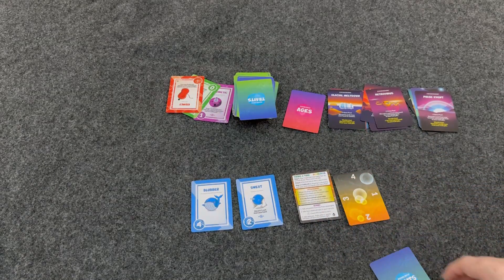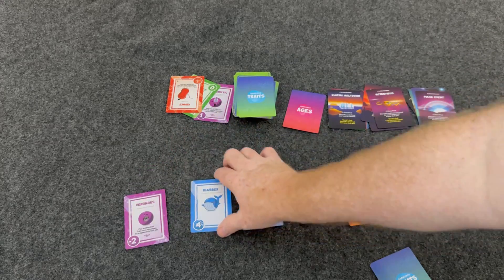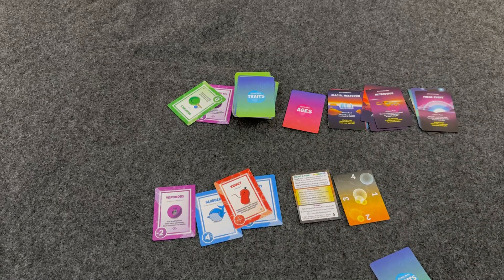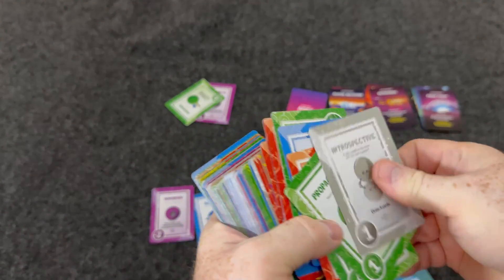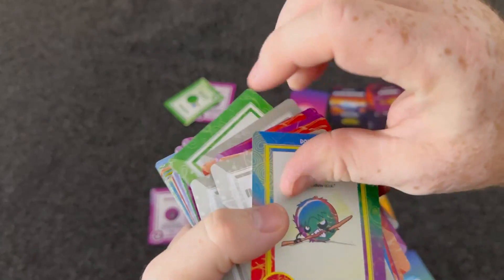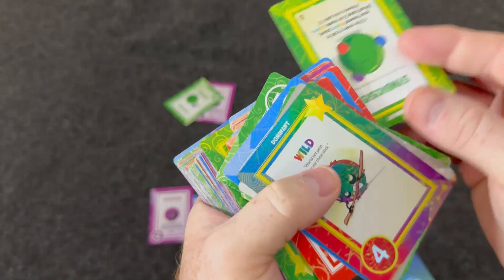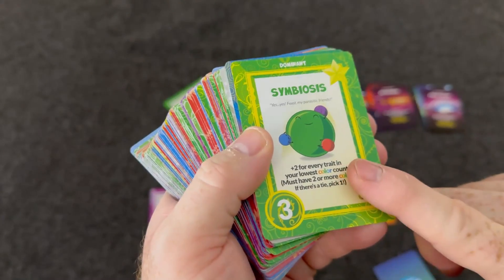For scoring, you'll probably want to grab a pen and paper. You tally up your points — straight up positive or negative points, plus variable points based on criteria on the cards. One thing to mention is dominant traits, which have a star in the corner. You can have up to two dominant traits. Dominant traits are really cool because no one can ever get rid of them — they're there for the whole game. One might be straight up four points; others have abilities like Symbiosis. No one can make you discard a dominant trait — you have it forever.